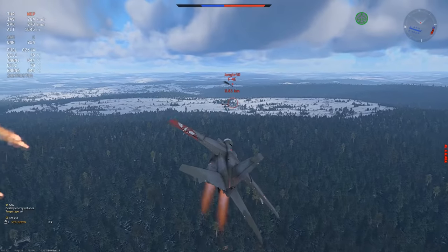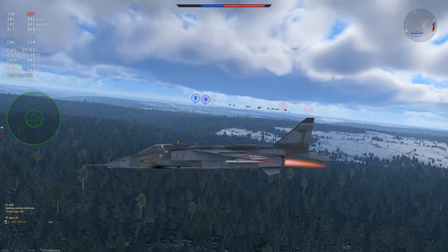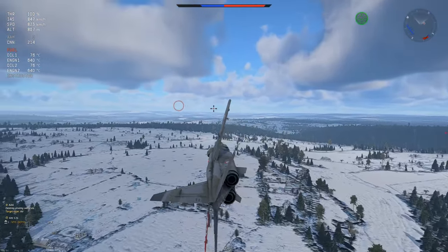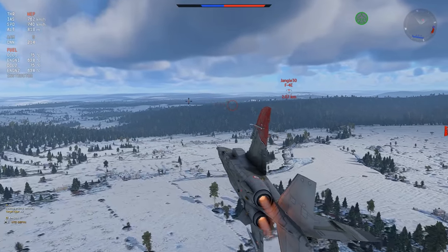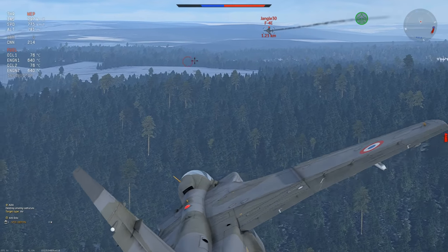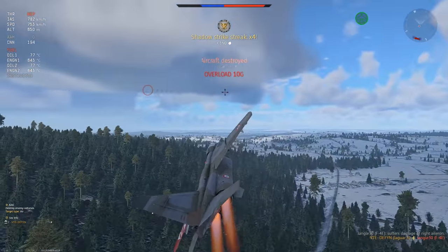He gets hit by AA as well. I think the 30mm should have blown him up regardless, but I don't have the fuel to push this guy, so I just hope that hit lands and then I pretend to break off. He comes back in — big mistake. I pull back instantly and he's basically falling out of the air. I think I damaged something critical, but he dies here.